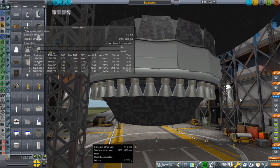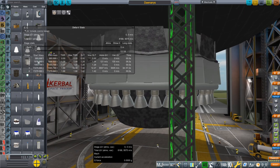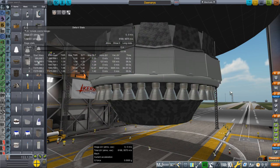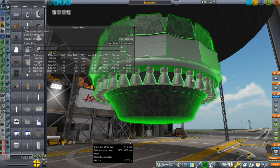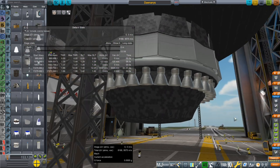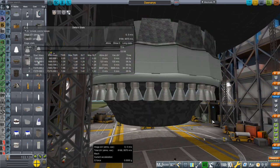It was sort of based on the F1 engine, which was the most powerful single-chamber engine that ever flew, and they changed the fuel mixture to hydrogen-oxygen, had to change the turbo pumps and everything. But basically it is the same size as an M1 engine. I sized it to the same thing, and there's 36 of them.